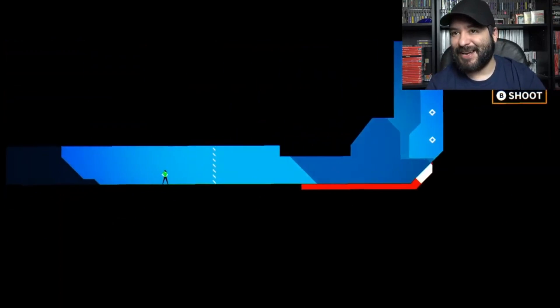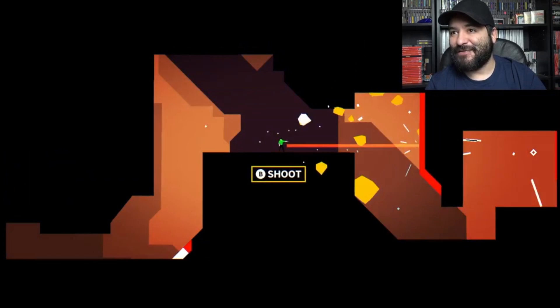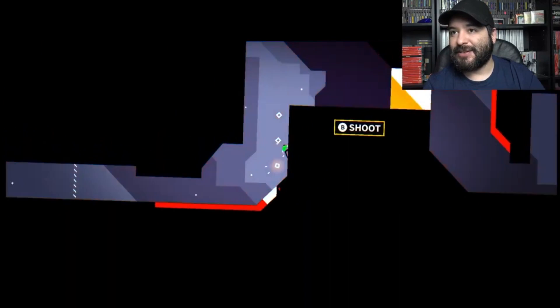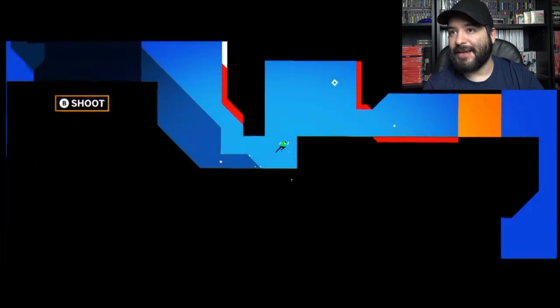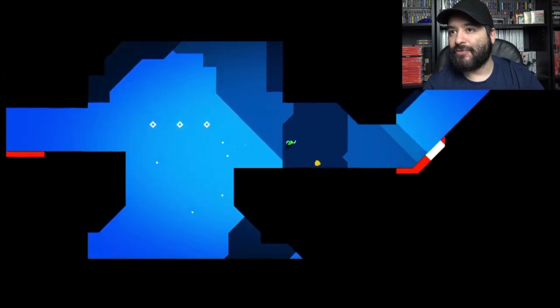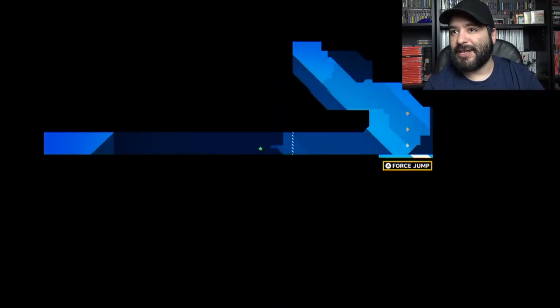You're doing anything but standing by in Stand By. I definitely love the art style of the game. He moves a lot farther out than I would think. I made it over that pit just in time. Now to the next level — so now we have a force jump. What is this guy, Luke Skywalker?